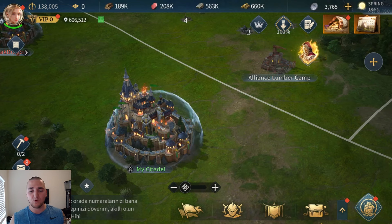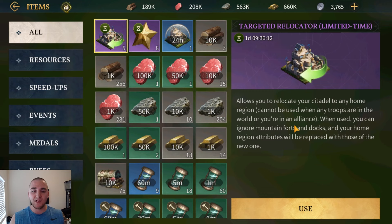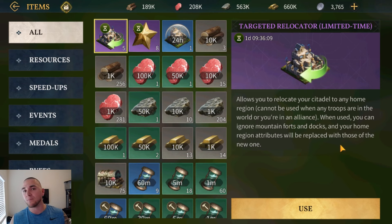Now we can go into our inventory where we have received, courtesy of the developers, a total of two of these targeted relocator time-specific events. These will allow you to transfer to different regions. You get five of these when the server first opens and you make your account. In the first two days of the server, you are allowed to move around these different regions — you can move a total of five times. You could technically experience all six of the starter regions.